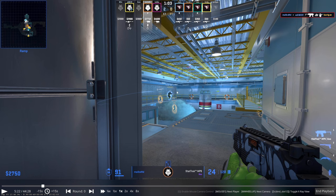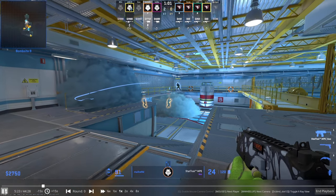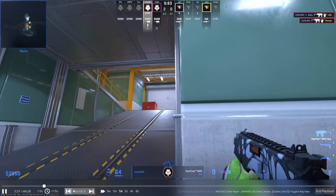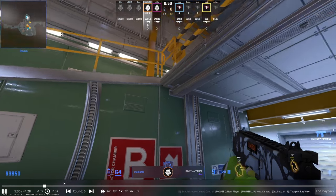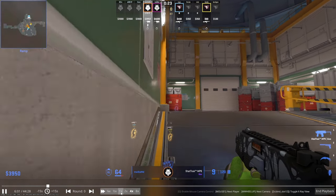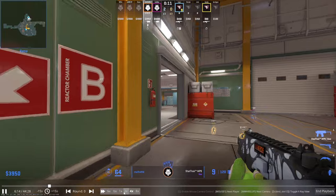Now Melbz and Monesy know that Phase have to push out the door or outside site to reclaim the bomb and plant. Monesy pushes up, Melbz gets close on the ramp to limit the range he has to fight with the MP9 and plays really nicely to trade out the double kill. He knows the bomb's down on site and that Phase had a heavy numbers advantage, so he kills three on site. He plays on the fact that Phase likely had a lurk this round and tries to get a 1v2 before going back for the bomb, but no lurk came down ramp.